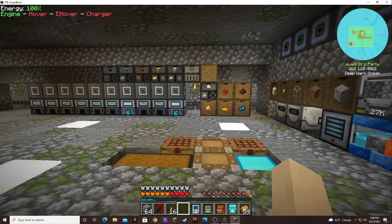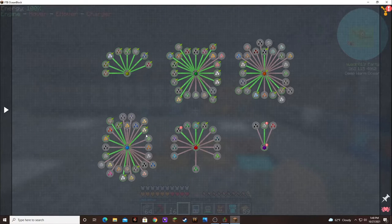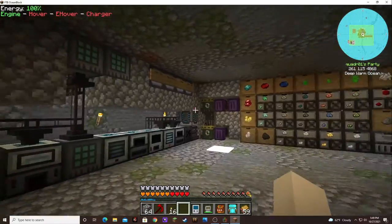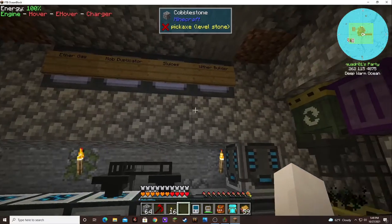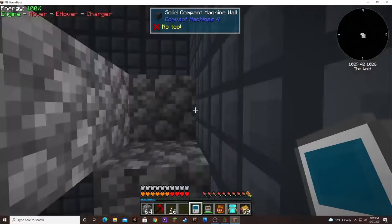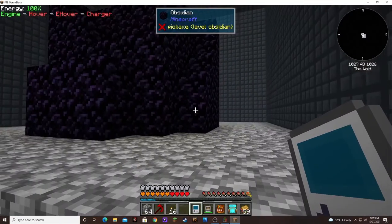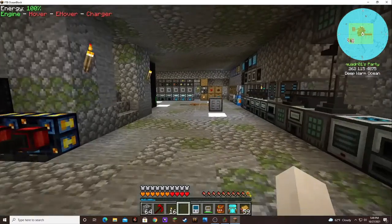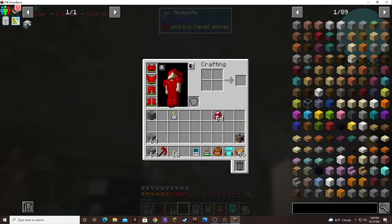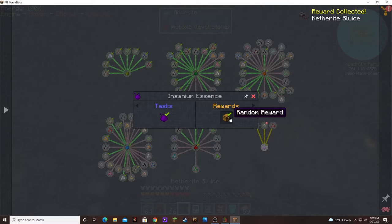Let's look in the quest book. I think there were a couple of other things I did in between episodes. We were killing the wither and I kept dying. I killed it several times after I ended the episode and got enough for five nether stars. So I made a nether star seed. To do that, I also had to make the sanium essence.